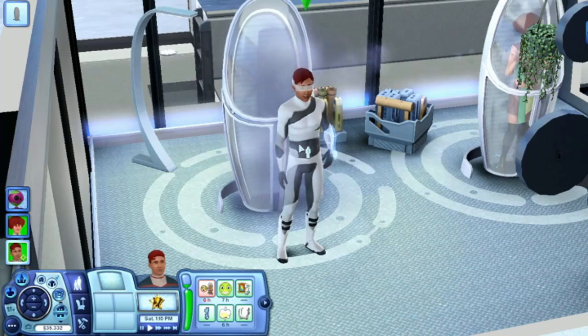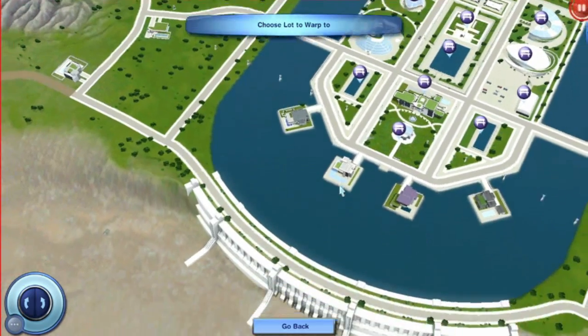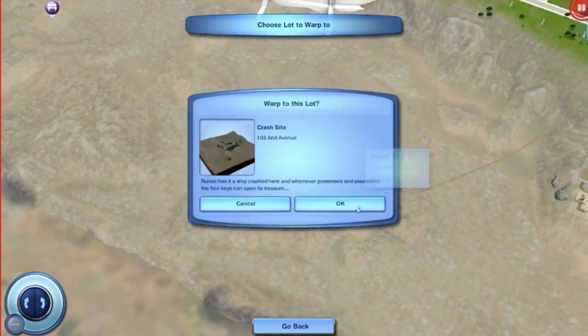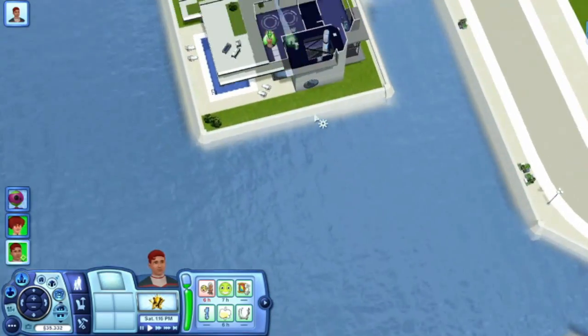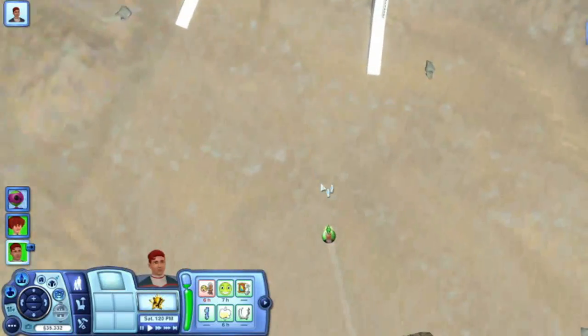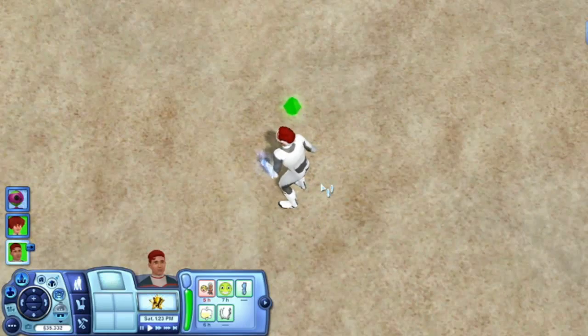Not only is it a suit, it comes with this really special Quantum Power Bracer, and it allows your Sims to do many different things. One of them is allow them to warp into different community lots in the world, and once you actually do so and designate a destination, it opens up a time warp hole and automatically teleports them into where you designated them to go.